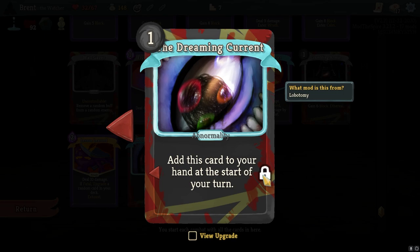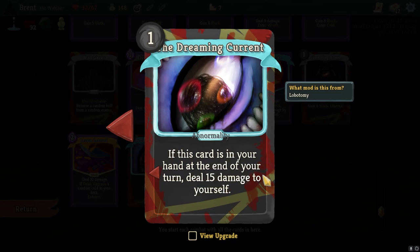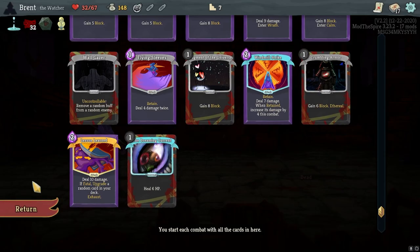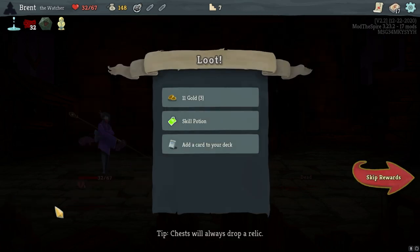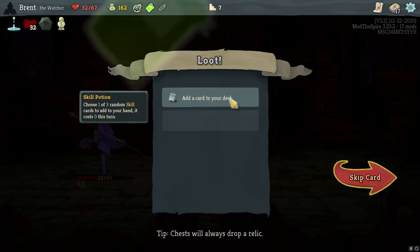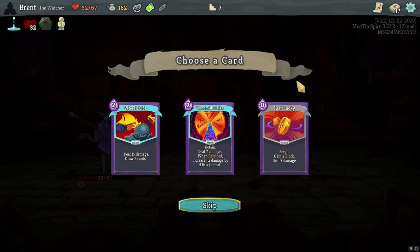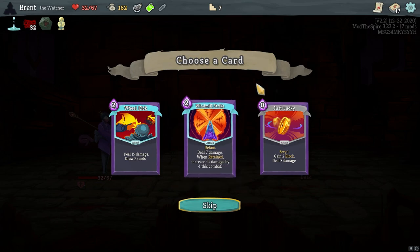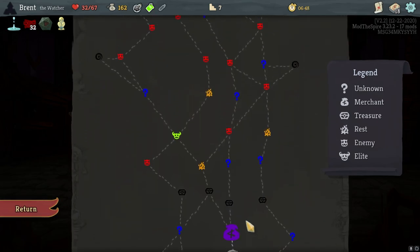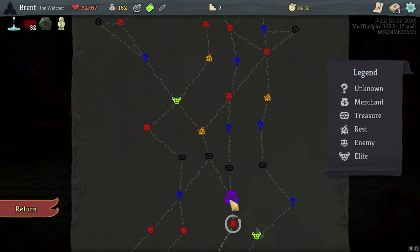Add this card to your hand at the start of your turn. If this card is in your hand at the end of your turn, deal 15 damage to yourself. So we have to play it — that's all. The Dreaming Current is pretty much like a one cost every turn. It pretty much will eat up our Miracle — that's when we don't want to take damage. Another Windmill Strike is kind of tempting. Making our cards cost less is pretty efficient.